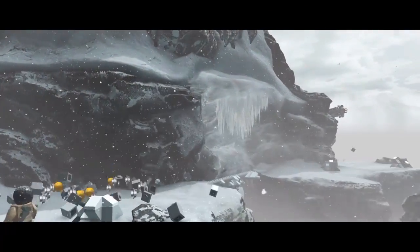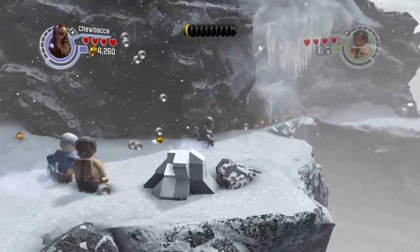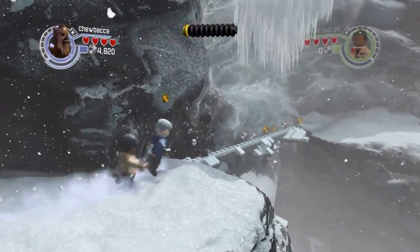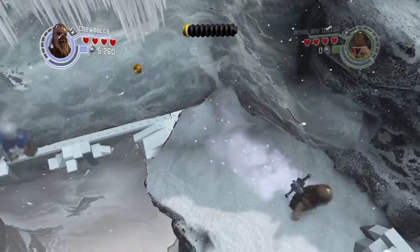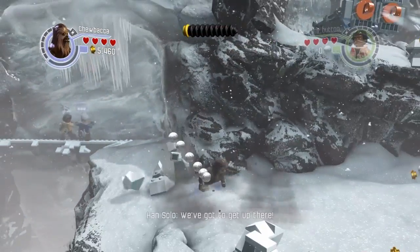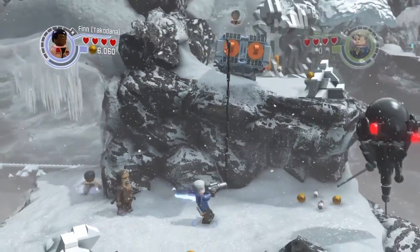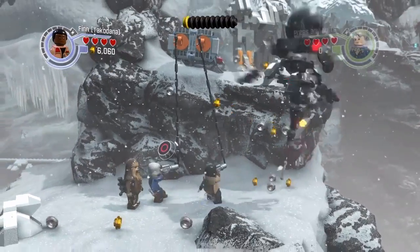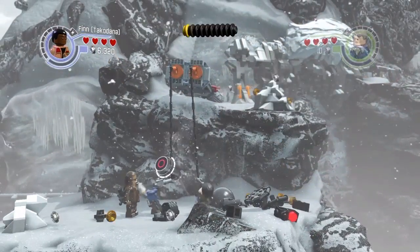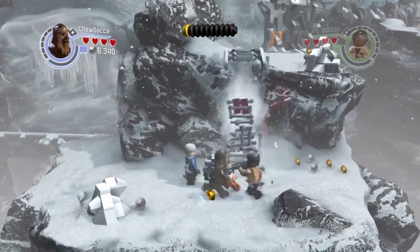Pretty good, guys — this is like a speedrun slash get it done. Don't look down, kid, we gotta get up there. Let's go up, Finn, hurry up. Let's try to make some good progress. Let's play as Chewie because we need him.